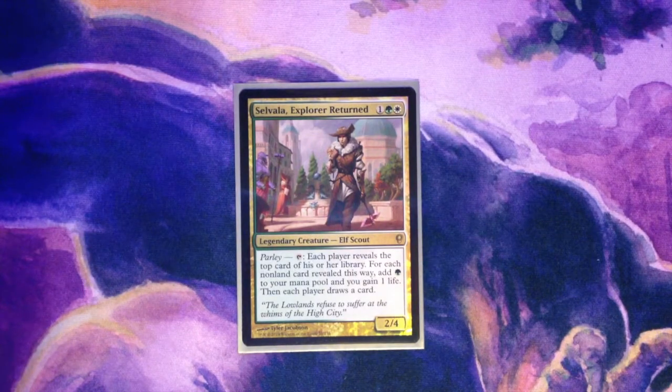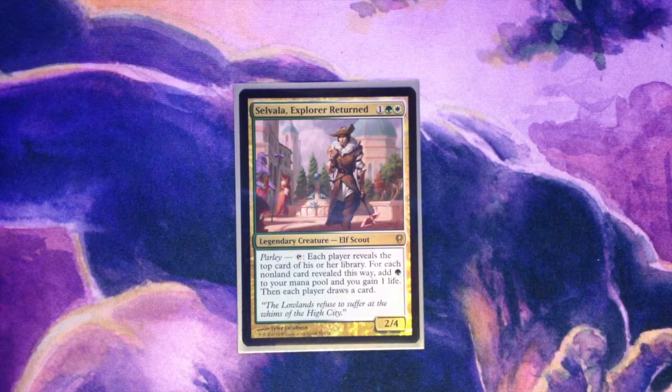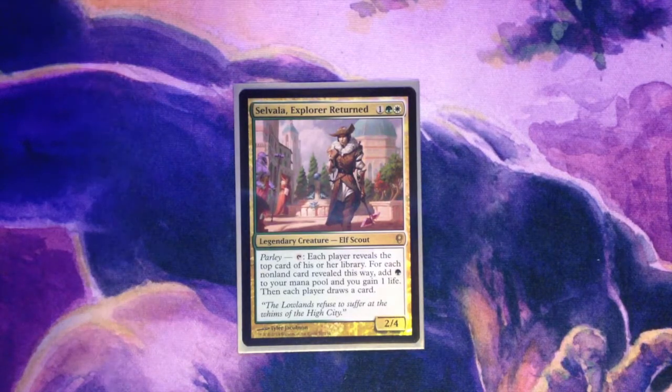For those of you unfamiliar with her, she made her debut in Conspiracy, a set which arrived in the summer of 2014. She's a legendary elf scout for a colorless, a green, and a white. She comes packing a 2/4 body and with a weird little ability called Parley. Parley reads: Tap. Each player reveals the top card of his or her library. For each non-land card revealed this way, add a green to your mana pool and you gain one life. Then each player draws a card.